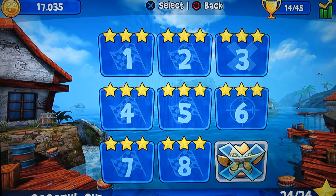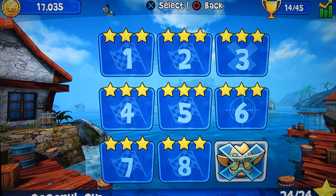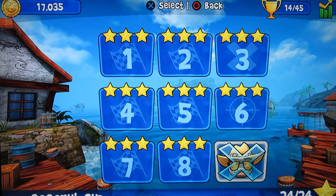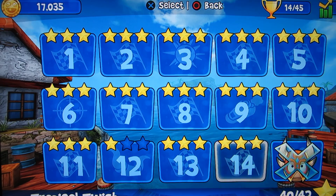There's follow the leader, where you follow a lead car and collect bubbles they drop. There's shooting gallery, where you shoot rockets at targets you pick up. There's boost blitz, where you collect boosts and use them to get to the end as fast as you can. There's stampede, where you knock over targets and opponents for points. And there's elimination, where the last car periodically gets knocked out.